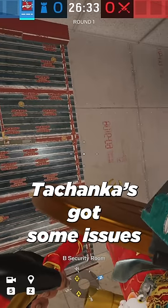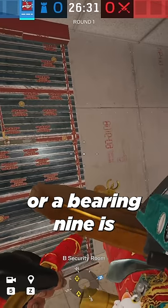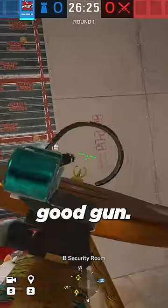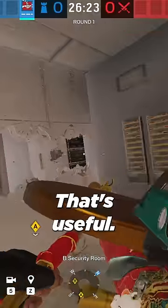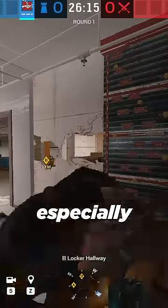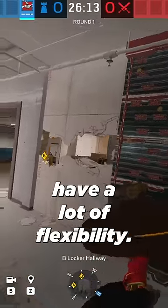So, dudes, Tachanka's got some issues, and I don't think a deployable shield or a bearing 9 is going to fix them. For starters, his DP-27 is just not a very good gun. When it comes to taking gunfights, especially with his 3-armor rating, he doesn't have a lot of flexibility.